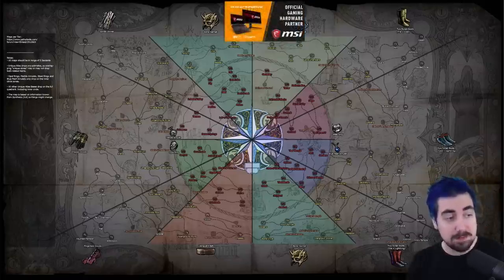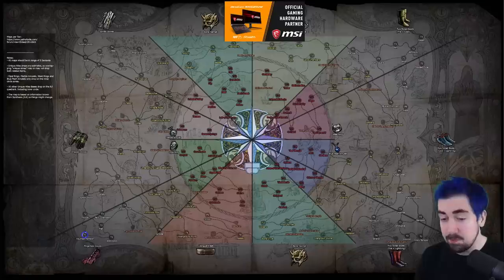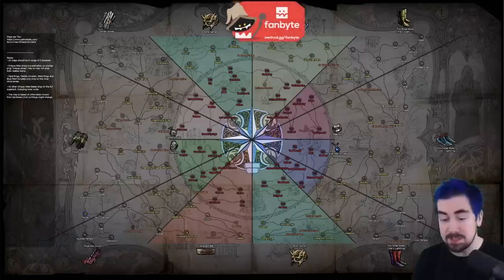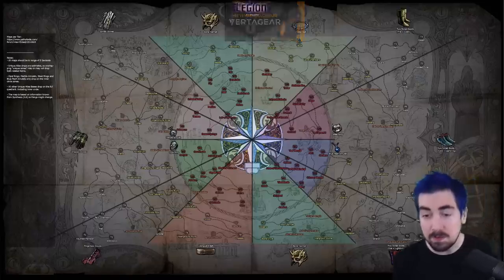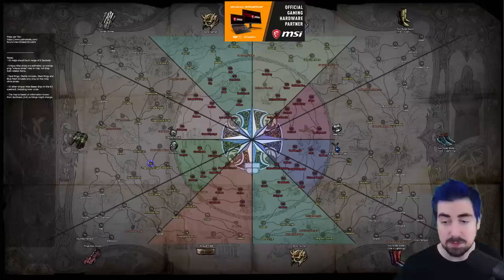For your tier 16 elder orb, we have a couple of options. Haunted Mansion is a really great layout especially once you get used to it — there are a lot of monsters in there already and you can use four white sextants on it. Thicket is probably going to be one of the better sustained maps — decent monster count, the boss isn't particularly hard, and the layout isn't too bad. The natural mobs that spawn there are fairly nice too, a lot of monkeys and such.